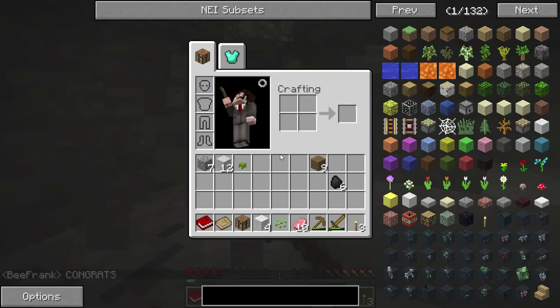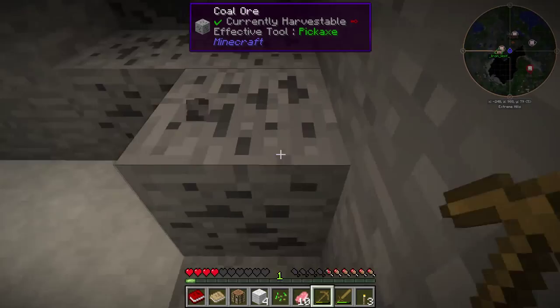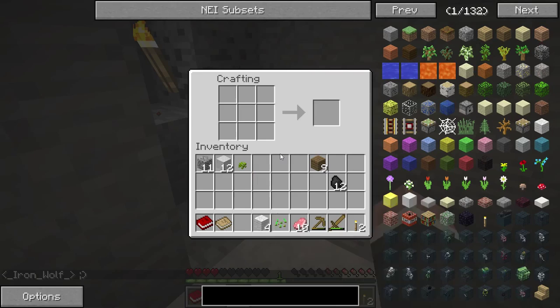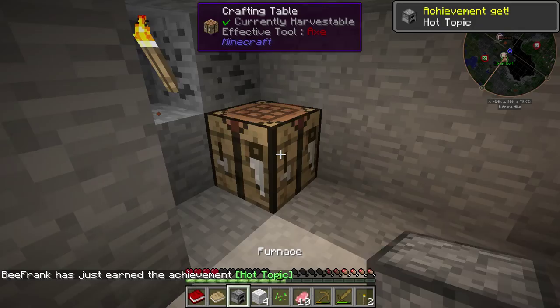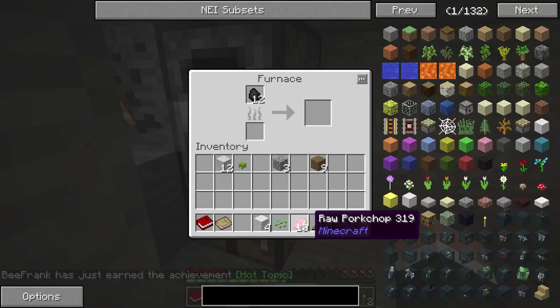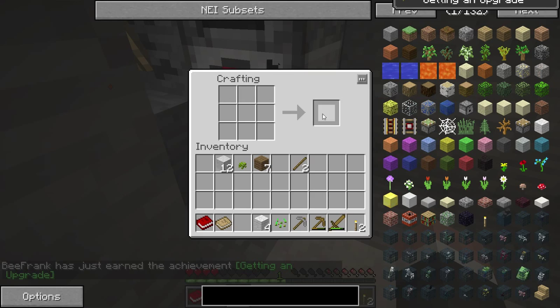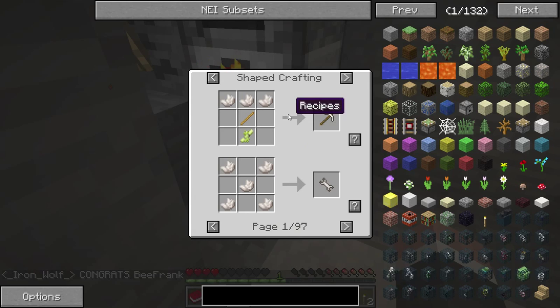I see eight, and then we'll put three more for a pick. Oh yes — we have dense ores, this is good. Put down another torch, put down a crafting table, make a furnace. Put that in there, cook that up. So when you click here you get different kinds of recipes. Hmm, that's interesting, that's new I think.